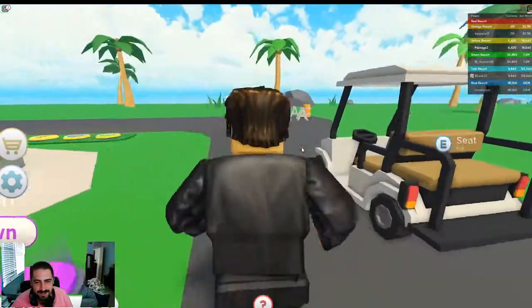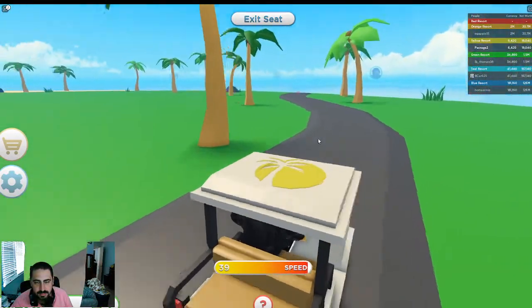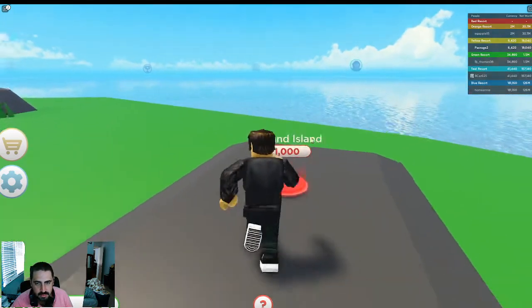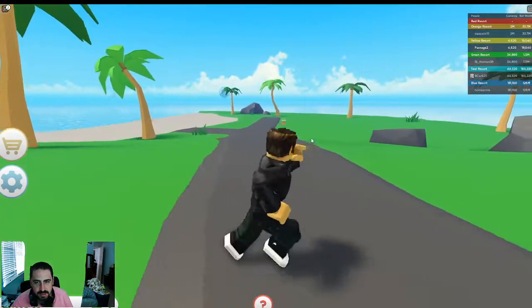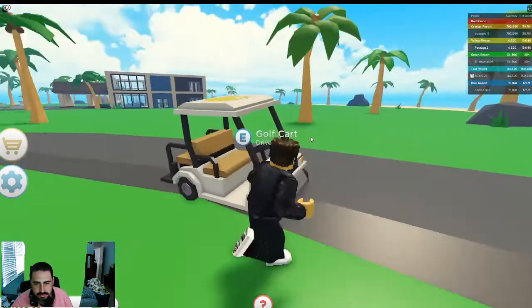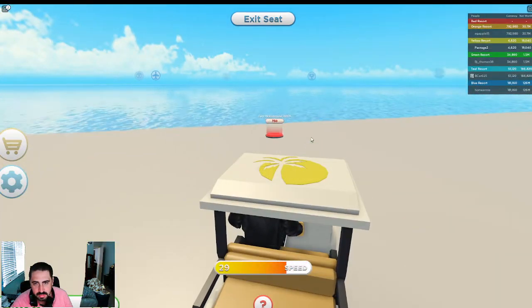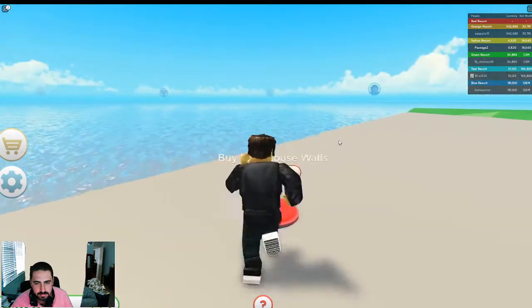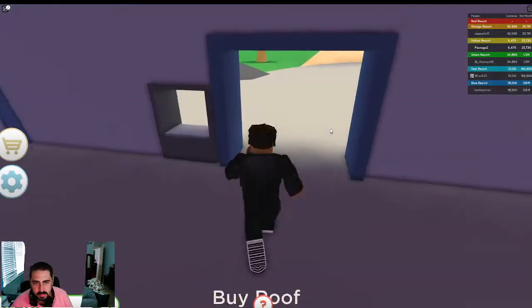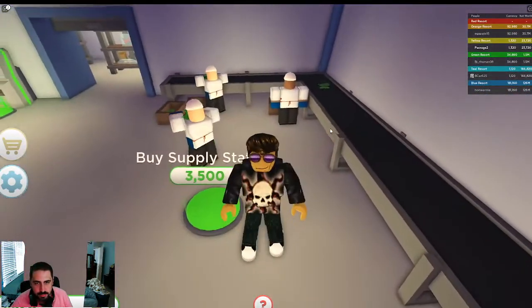Alright let's check out this golf cart. I got the golf cart - what else could I buy around here? You can drive the golf cart around. I'm gonna use the golf cart to go ahead and buy my airport. Check this out - I can expand the island and make it bigger. My car literally fell off the bridge and now I'm stuck. This golf cart is no use, I could just walk there myself and not break my bones. Never mind, I broke my bones again.